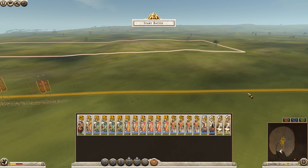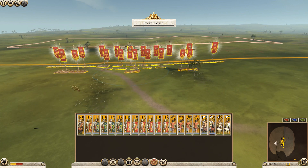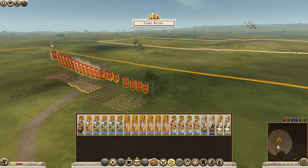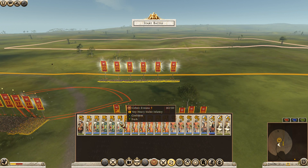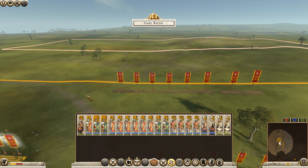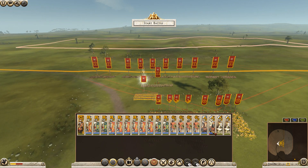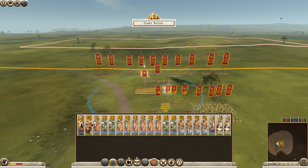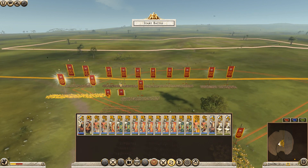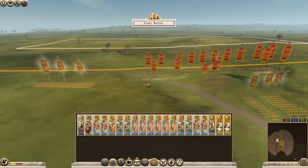Our reinforcements are coming in, but this could be interesting because they're actually coming in against us. This could be expensive. I think we're going to go with the same formation as last time - keep the eagle regiment in reserve with the general. We have the slingers on the flank. Our reinforcements are coming from that direction so I'm going to put the main cav on that side.